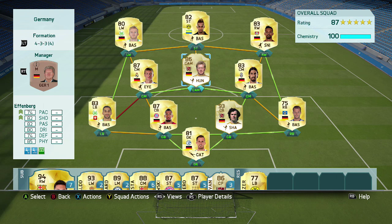What's up guys, welcome to today's video. Today we're going to be doing the first part of our two-part review with Stefan Effenberg and Franz Beckenbauer. We're going to be looking at Effenberg today in that CAM position. I do have him in a 4-3-3, 4th variation team, a German team.